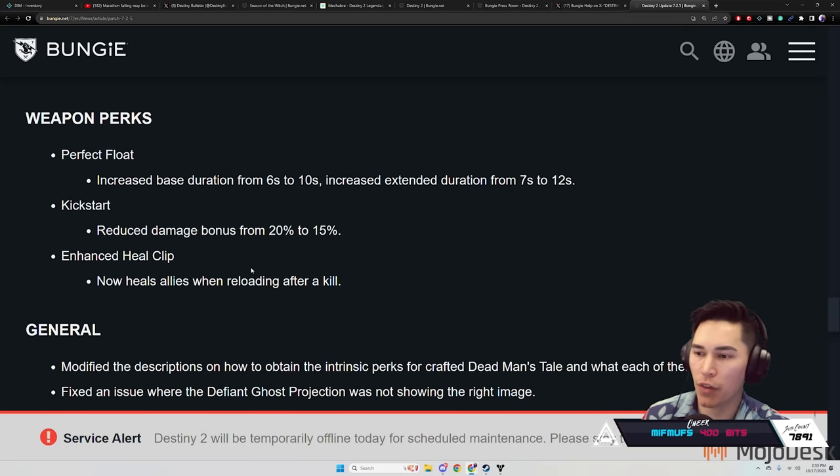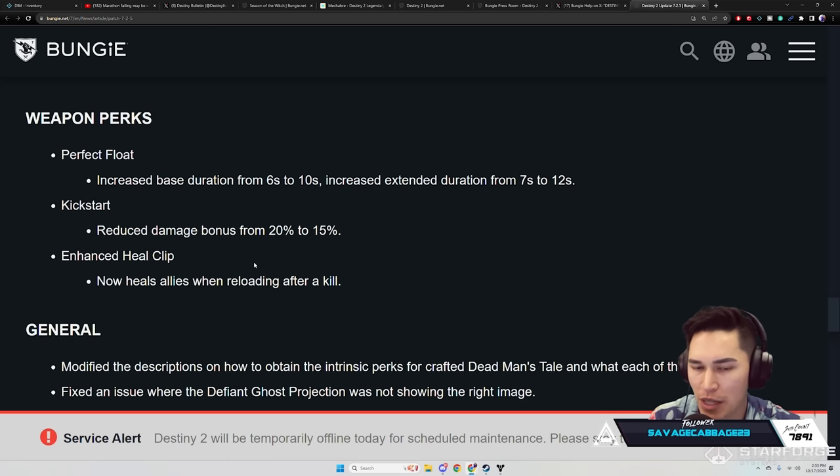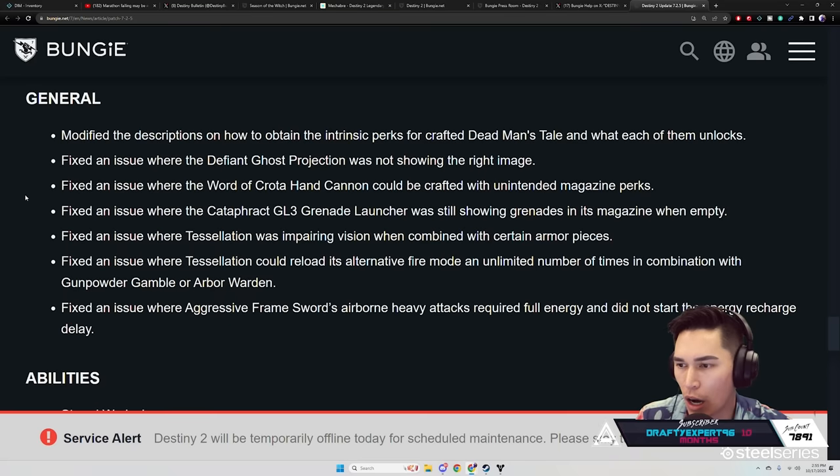Weapon Perks: Perfect Float — increased base duration from 6 to 10 seconds, and extended duration from 7 to 12 seconds. Kickstart — reduced damage bonus from 20 to 50 percent. Enhanced Heal Clip now heals allies when reloading after a kill.